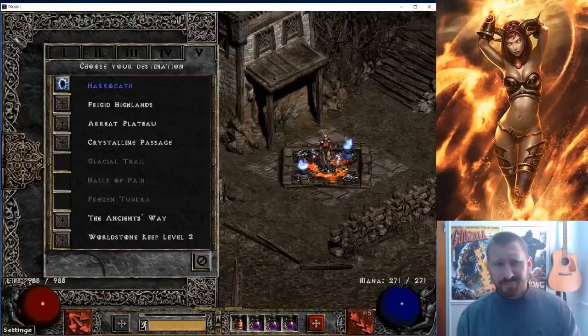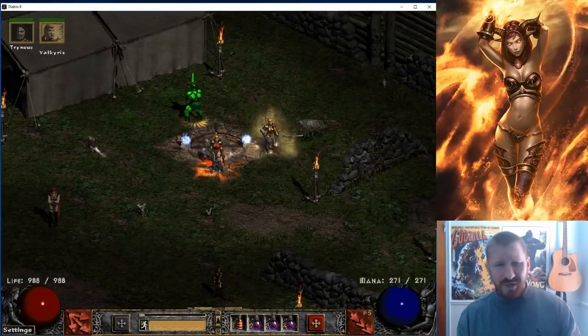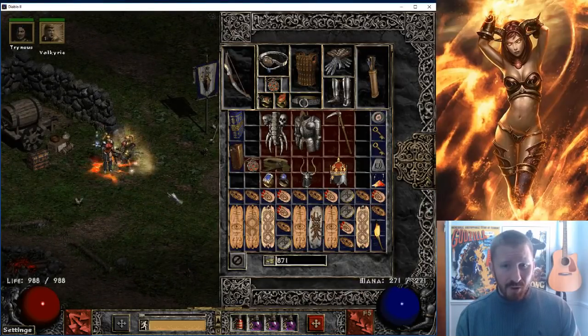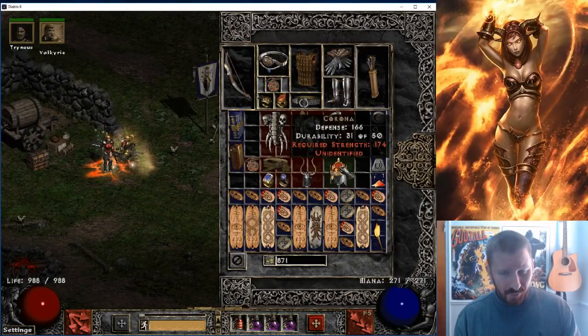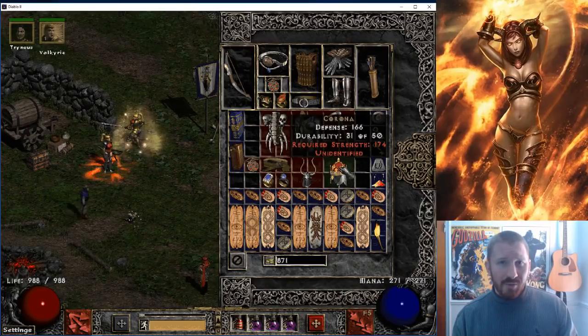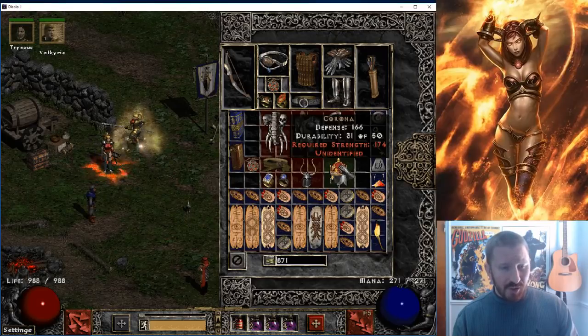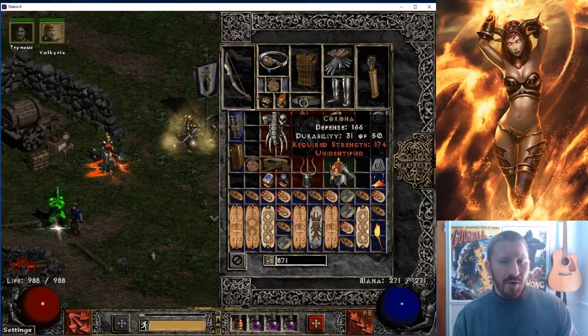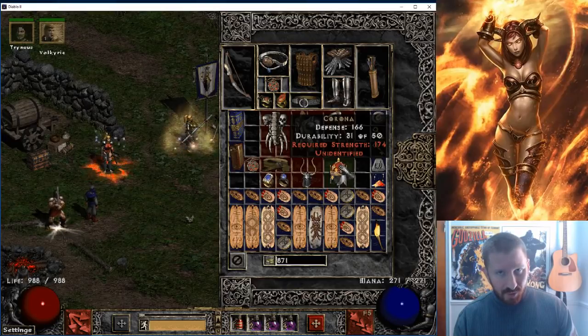I found some goodies, man. I gotta show you guys some of this stuff — this is great. I was in tier three sockets and look what dropped: a Corona. Here's a problem in Path of Diablo — socketed items, like uniques that come with a certain amount of sockets, are less valuable in general because now with OOCs you can corrupt any unique item that can get sockets and it can get up to its max amount.